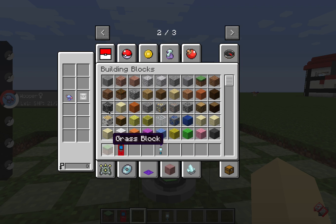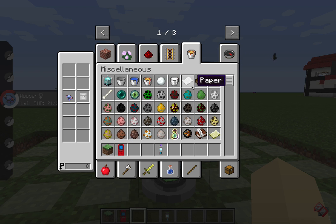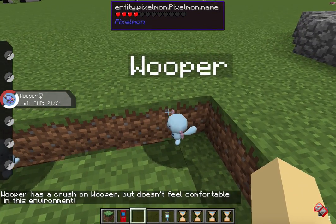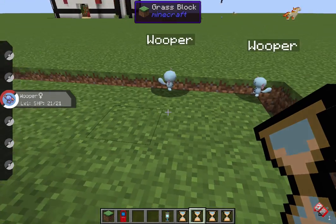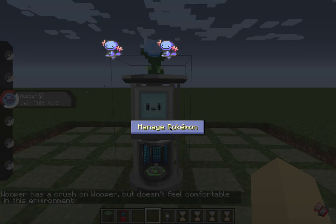I'll show you what an hourglass is. Under Tools there they are — I sees Golden Hourglass and I sees Silver Hourglass. I don't know who 'I sees' is but they have a really awkward name and they should probably consider changing it. You can spam this hourglass — Wooper has a crush on Wooper, but the environment's still not great. You can click on it again and they'll still say the environment is bad.